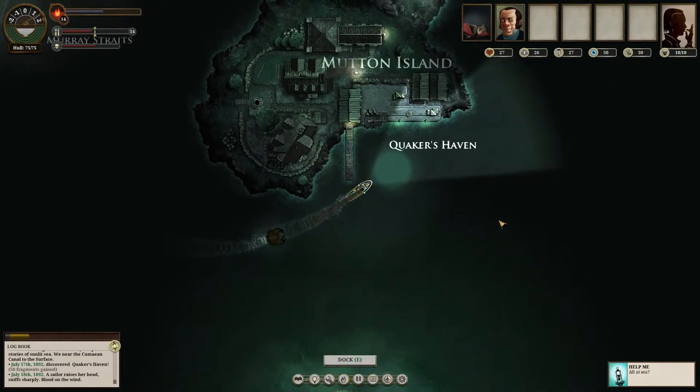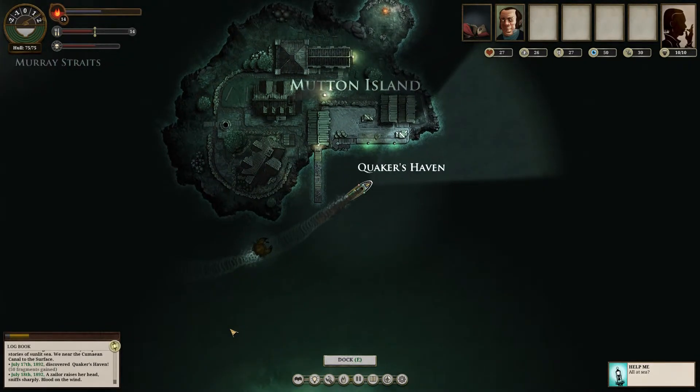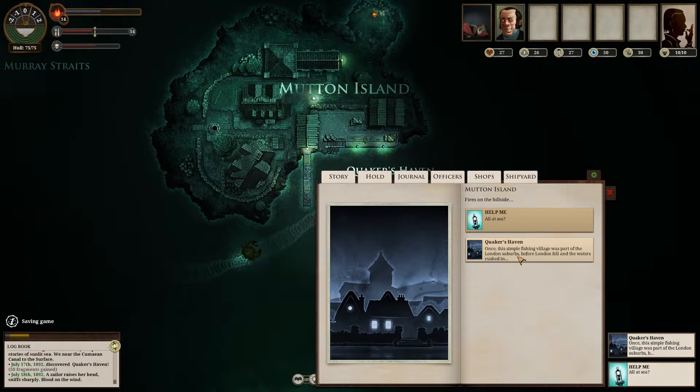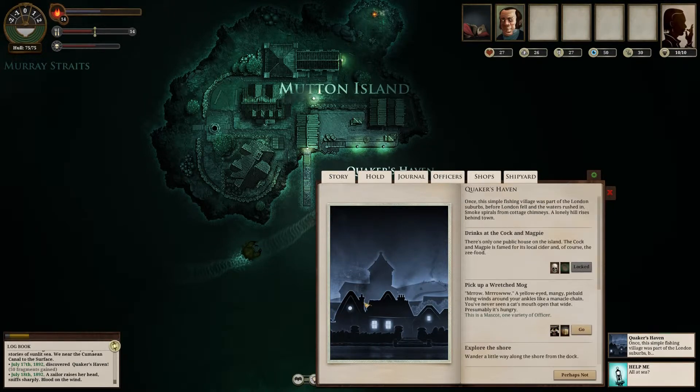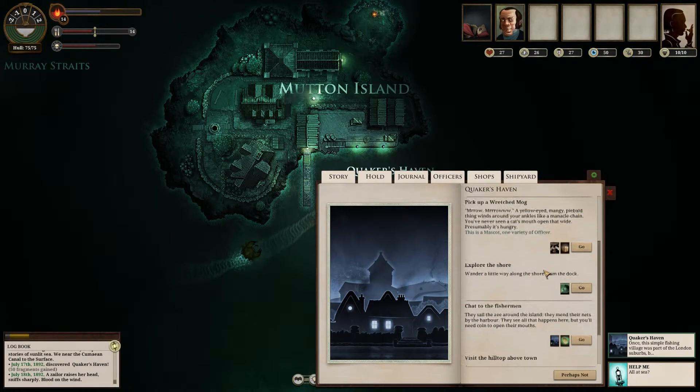I say interesting far too much. A sailor raises her head, sniffs sharply — blood on the wind. Okay, here we are: Mutton Island. Fires on the hillside. Quaker's Haven — once this simple fishing village was part of the London suburbs before London fell and the waters rushed in. We'll visit. Smoke spirals from cottage chimneys. A lonely hill rises behind town. Now, we can't drink at the Cock and Magpie.